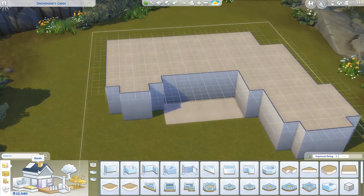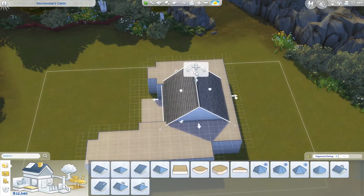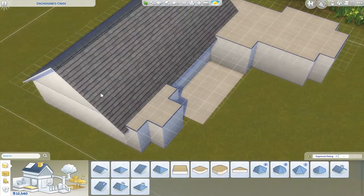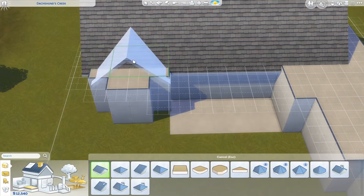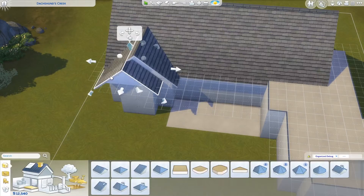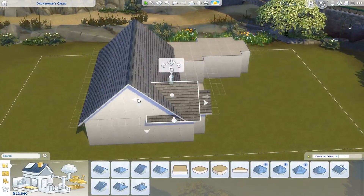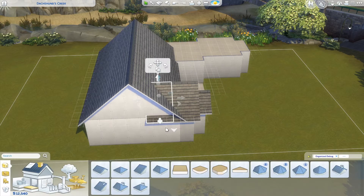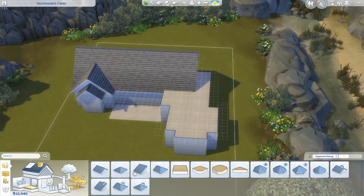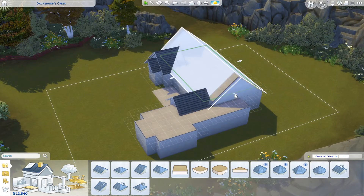Now we are gonna handle the roofing, which is probably one of the most challenging parts — but for me it really became one of my favorite activities. We are just gonna use this gable roof and expand it all the way. We're gonna use the same gable roof — make sure that you connect those two pieces of roofing because that's super important. We're gonna add yet another tiny gabled roof on that tiny bump out and handle that overhang: shrink the main roof, then duplicate it, press shift, and drag that bit upwards.